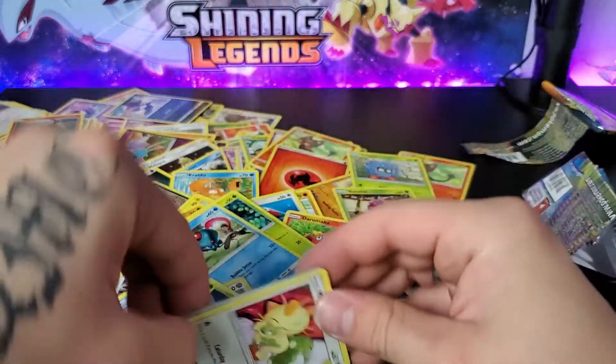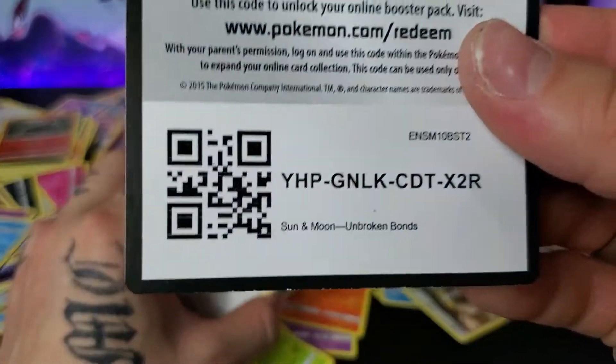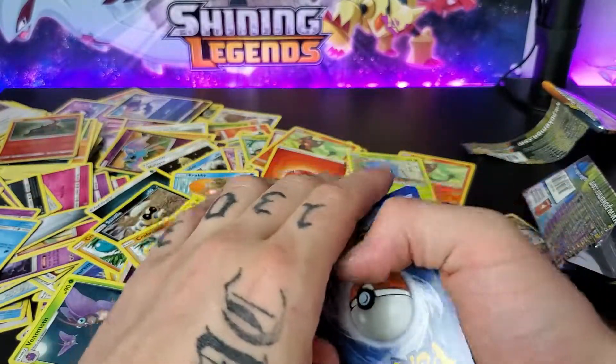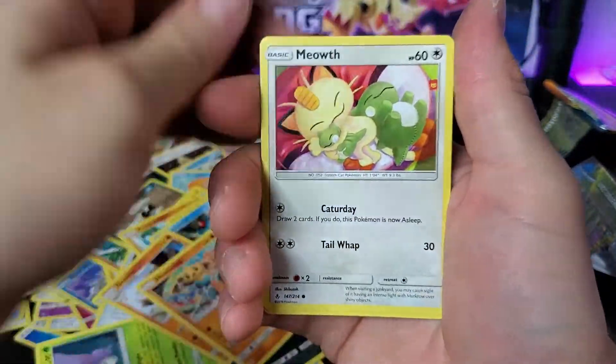Meowth on the front, big boy Meowth. There's a code for you guys. I'm giving away most of the codes now — I'm keeping a few for myself. I only started playing a little while ago, but I don't play it a whole lot. It's pretty fun though.